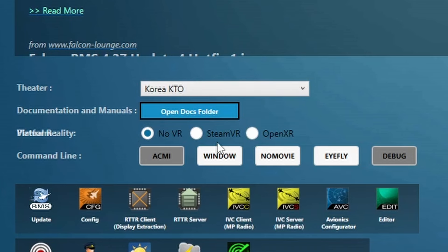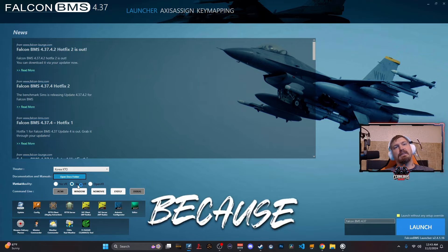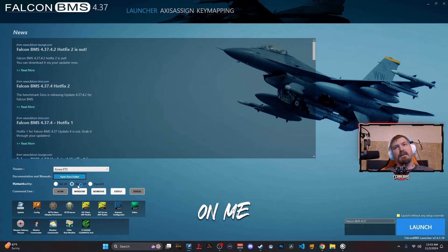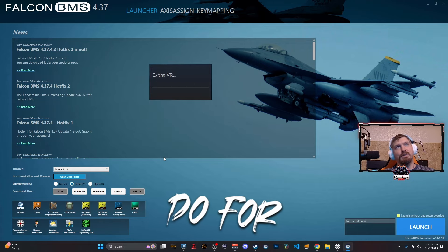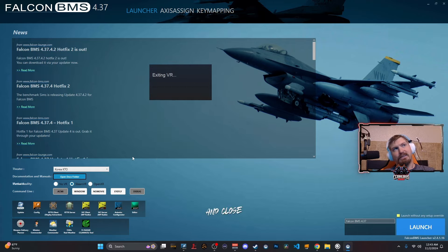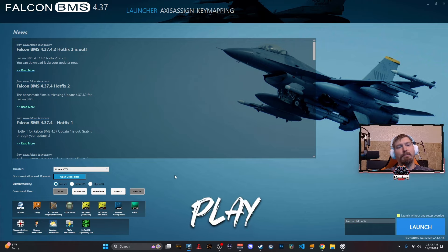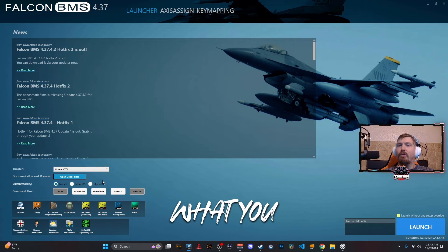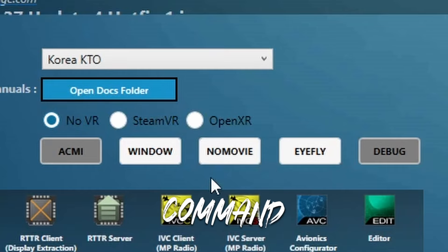A lot of you like to play in VR. If you want to launch in VR, you can select it down here — for example, choose Steam VR. I don't want to do that for this video, so I'm going to go ahead and close Steam VR and select no VR. That's how I prefer to play, but that's how you would select what you want.